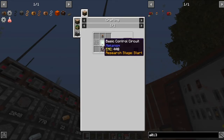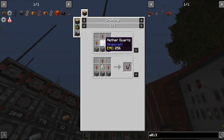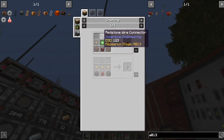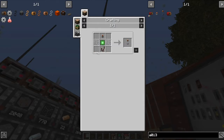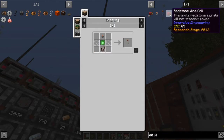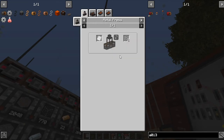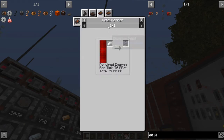We'll also need some nether quartz, which isn't too hard to get. We'll also need a redstone wire connector - we're going to need a few of those, although the recipe makes four. We'll also need some wire coil, which is pretty easy - it just needs aluminum wire, which is an aluminum plate in a press. We can also use a metal former to do that.